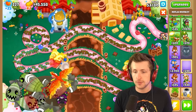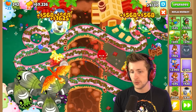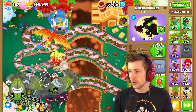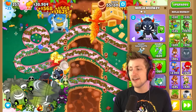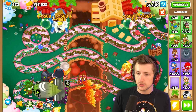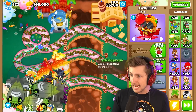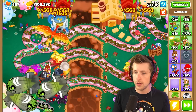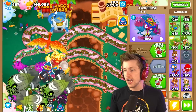Let's move on to our Ninja Monkeys. Grand Master Ninja — that's five. Middle path — that's six. Bottom path — there is seven. We could get the Ascended Shadow if we want. I guess we could do Alchemist — that's eight. Total Transformation is cheaper, so there's nine.